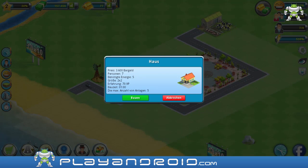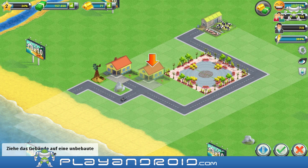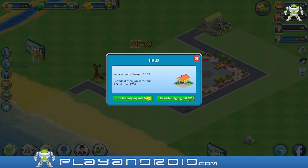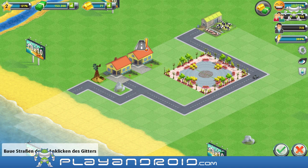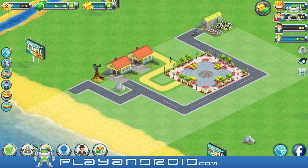So I'm gonna build another house. I'm gonna put it here - doesn't look very good, I'm gonna put it there. Yeah that's better. And of course it will get a street - actually I want to build a path from the park to the houses. That's awesome. Doesn't that look good? Oh so there's my first citizen walking around. So I think I need more jobs now.